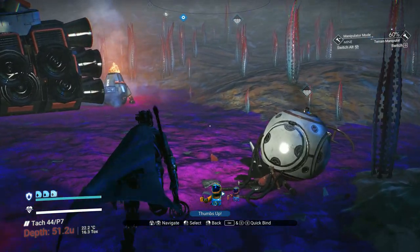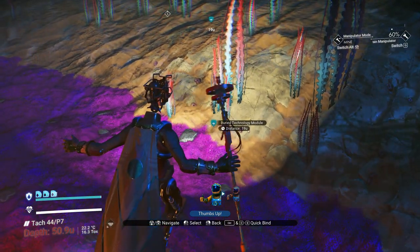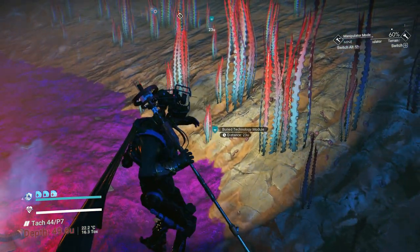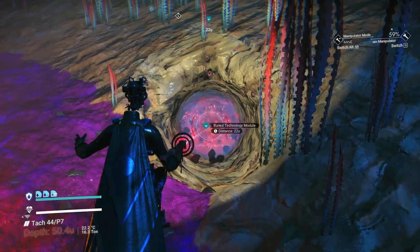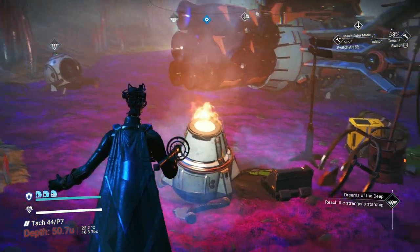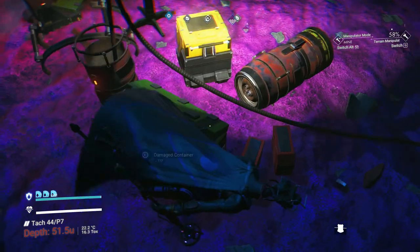I'm not scripted so I have to think about what I say. Now you see this buried technology here. Notice this damaged machinery is near this buried technology module where we're going to get salvage data from. I'm going to show you repeatedly that salvage data is near the damaged machinery. So you literally have a flare, a light, telling you where to find salvage data. This doesn't work a hundred percent of the time, but I would say about ninety percent of the time you'll find buried technology near the damaged machinery.